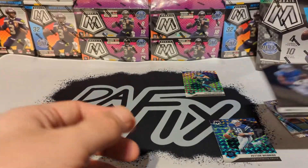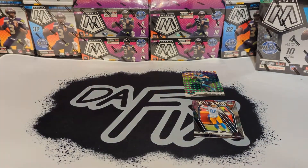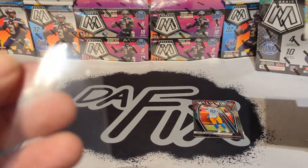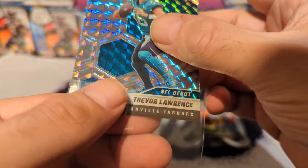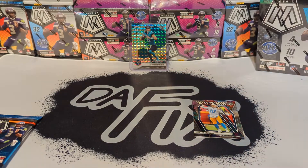And then we got an Amon Ra St. Brown rookie, so that's pretty good too. The Trevor Lawrence — sorry guys, I'm going to pause for a little second. We got to get this Trevor Lawrence — give him a little bit of respect here, get him in that top loader and sleeve him up obviously. Let's keep that energy rolling with that Trevor Lawrence.